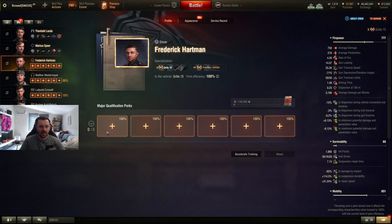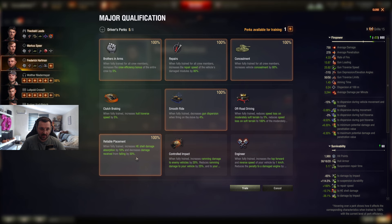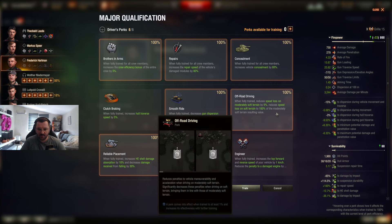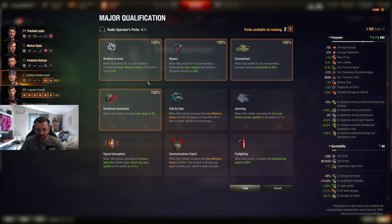Driver: BIA, repairs. Camo again — stacking it. Smooth Ride obviously. Reliable Placement because everybody shoots HE at a Grille. Clutch Braking could be something to consider, but the Grille's traverse speed is not that bad and I don't feel clutch braking has much value. So I'd rather go with Off-Road Driving — less penalty on bad terrain.